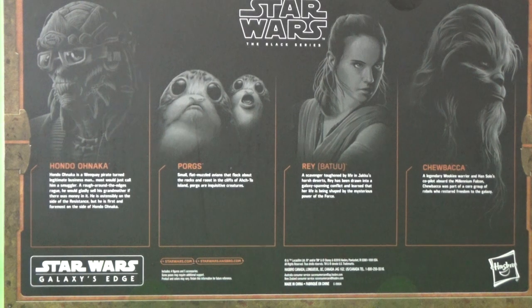Let's read about Hondo. It says: Hondo Anarka is a Weequay pirate turned legitimate businessman — most would just call him a smuggler. A rough-around-the-edges rogue, he would gladly sell his grandmother if there was money in it. He is ostensibly on the side of the Resistance, but he is also first and foremost on the side of Hondo Anarka.